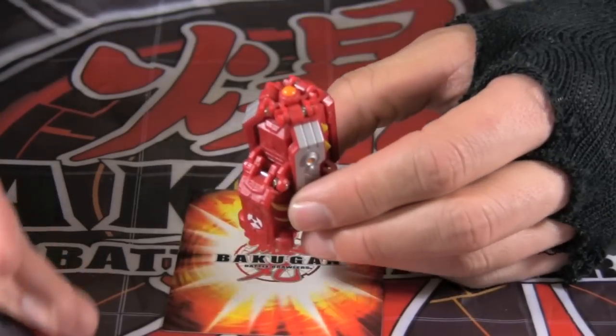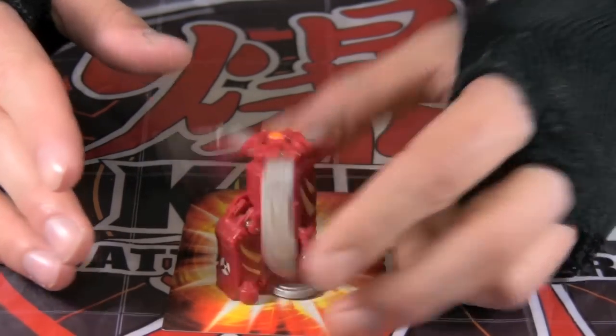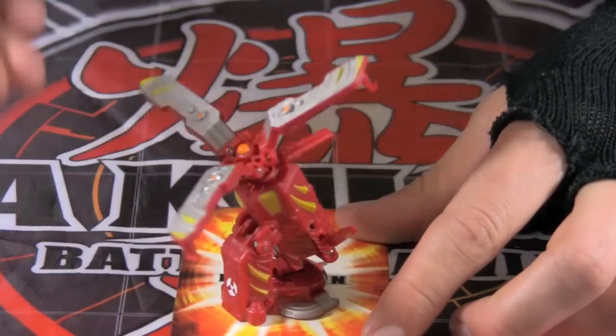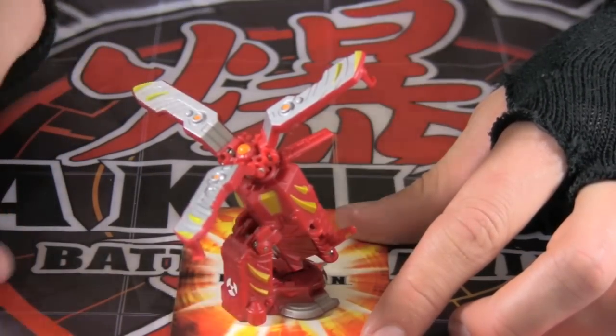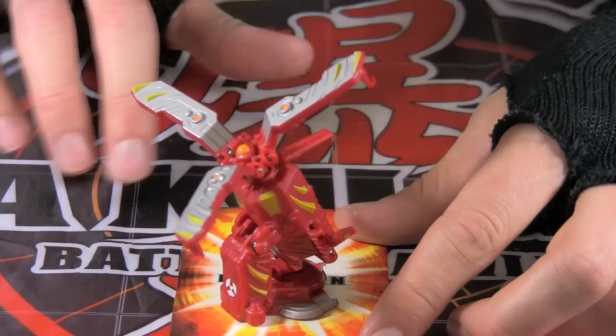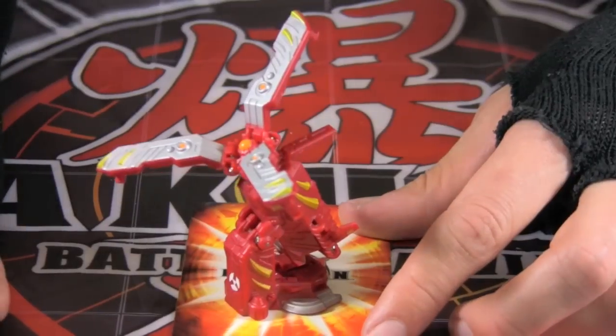The last of the Bakugan Battle Gear is called Terax gear. Terax gear has three blades that pop out and rotate to lift it off the ground. Using its blades, it bores through hard rock and penetrates the opponent's base from underground. The blades spin at hurricane speed to blow back and shred the enemy apart.